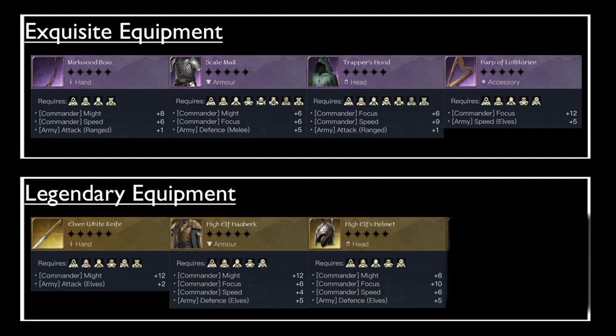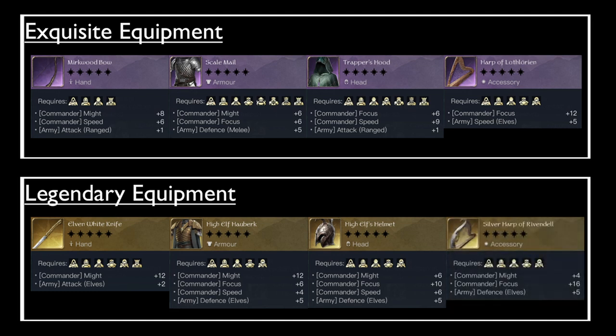For the legendary accessory, Hunter's Mark on the Harp of Lothlorien is very good, but if you want to use a legendary accessory I would recommend the Silver Harp of Rivendell with the Might of Elves effect. You get commander Might and Focus and up to 15% army defense. If you combine all the defense boosting items you can get up to 45 bonus defense, which is massive. On top of that the Might of Elves skill increases damage dealt by your elves by up to 9%. Essentially with Elrond's gear you're always looking to buff either the damage of your elves or to reduce the damage they will take.